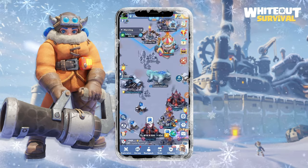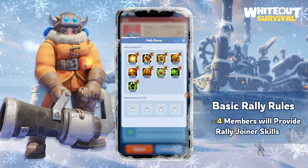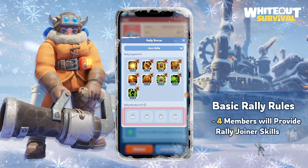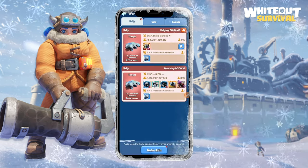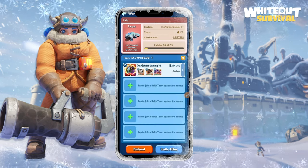Fortress cannot be conquered solo, so you need to rally. According to the basic rally rules, there are four members who will provide rally joiner skills. The game will automatically select the highest level skills among the members who join first. Hero selection is important — the rally and garrison captains should use their best three heroes.